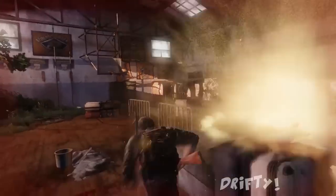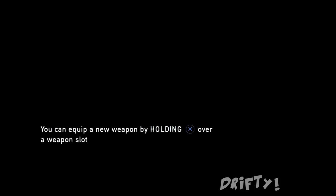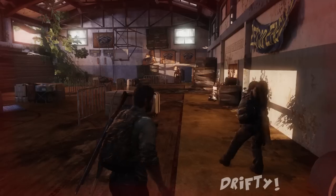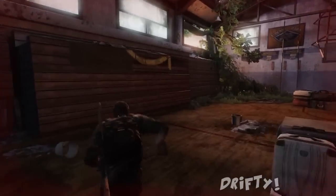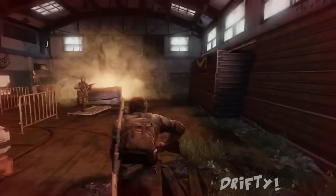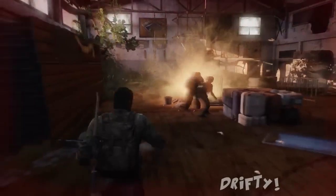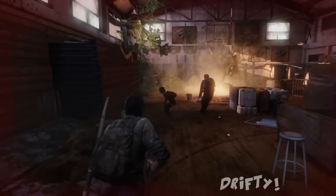Grounded mode is one of the hardest difficulties in the game so far. I couldn't stress more on how much I died on this part — it just took me a while to beat this guy until I found an easier way to kill him. You can probably kill him in under maybe 10 to 15 minutes, depending on how good you are at the game and how well you know how to dodge.